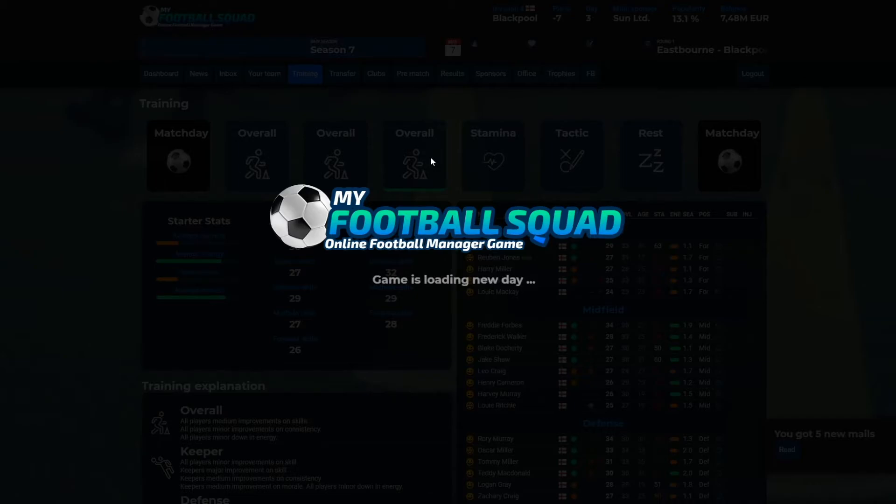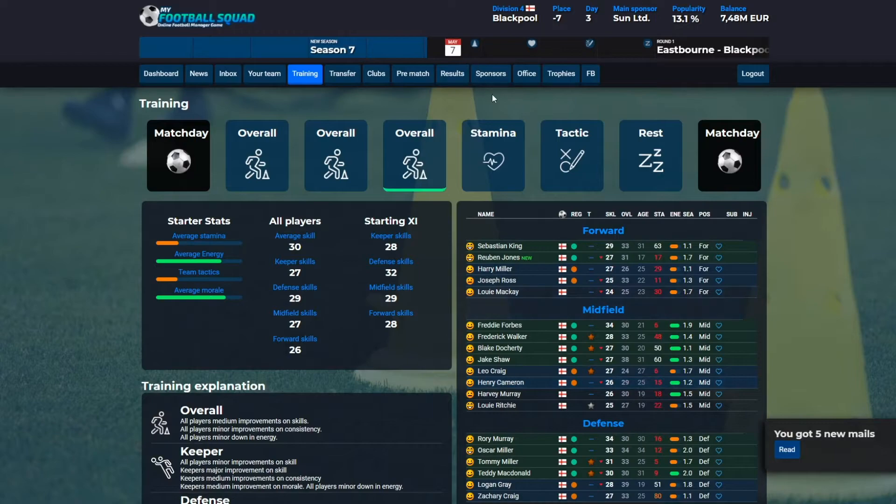The day advances once each hour and that's also where we will be able to see if we get some of the players we have made bids on. It can take up to 30 in-game days to get a player because if players are very popular in the transfer market, there will be a lot of teams continuously bidding and it can be difficult to get the player, so you need to wait.